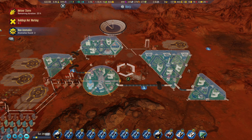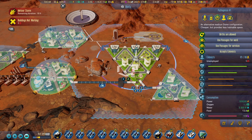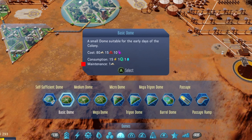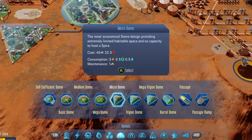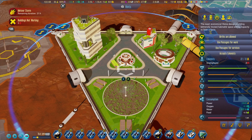Number 13: Domes come in all different shapes and sizes. The most important thing to understand is that they cost different amounts of resources to build and maintain. Metal is a lot easier than polymer to acquire when you're just starting off, so you'd best start with something small and easy to maintain.